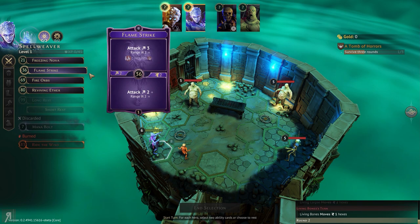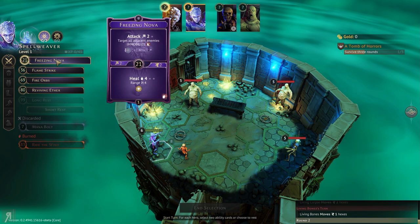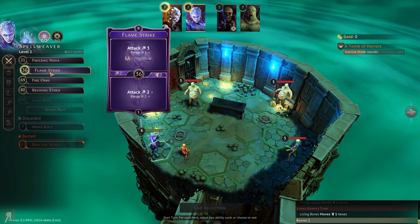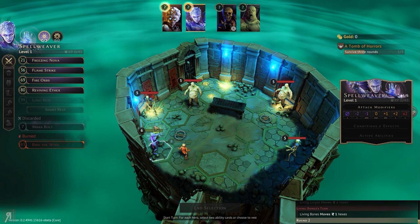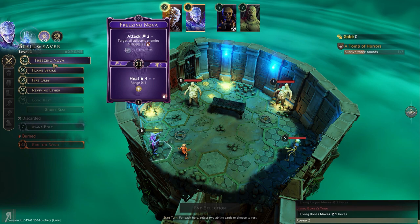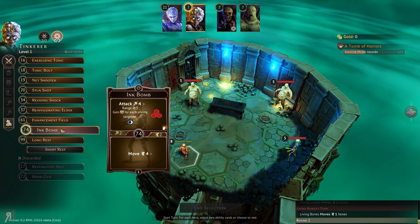There's the other living bones. We survived one round so far, which is decent. Now we can use fire orbs combined with flamestrike — we could also do freezing nova, but that's not really necessary right now. Fire orbs would be pretty good for flamestrike. I could actually use net shooter to immobilize — it has a range of three as well. The living corpse actually moved much faster than I anticipated, which is obviously problematic.